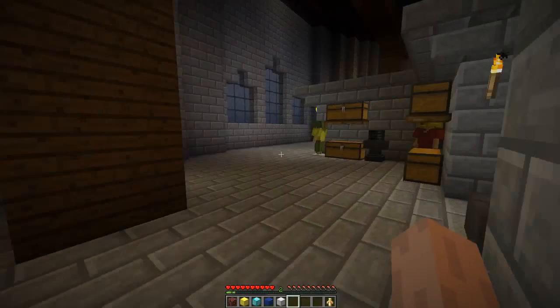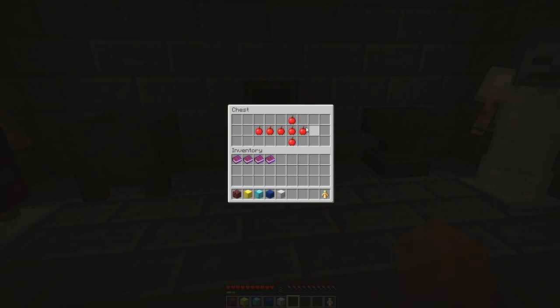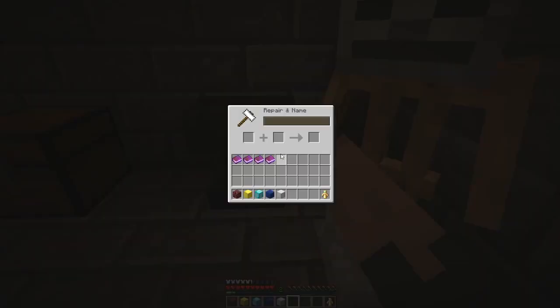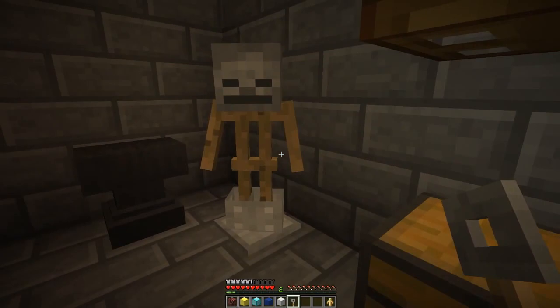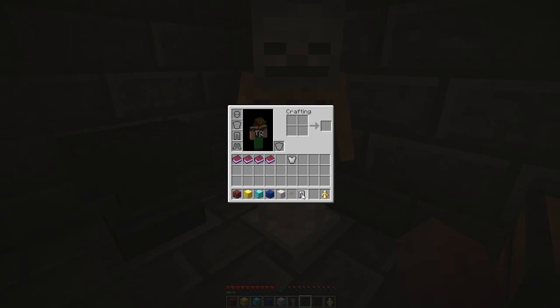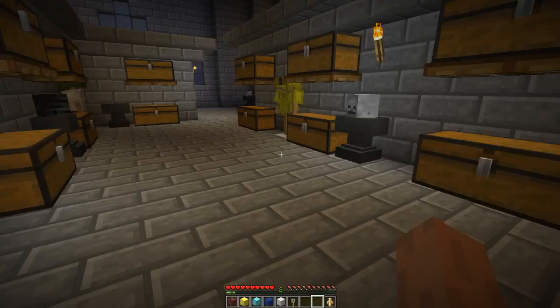What you do is head all the way through to this back area. This chest has an arrow — it's pointing to the right. Because this armor piece with the skull on it is actually holding a key. It's a little difficult to pick up, but you can pick it up. There it is — that last key.